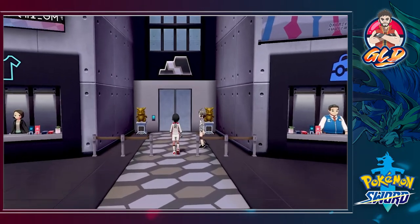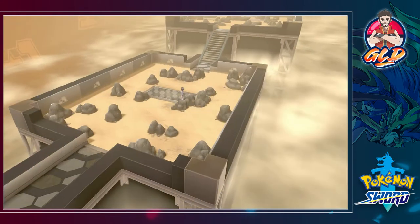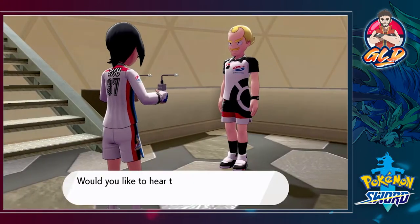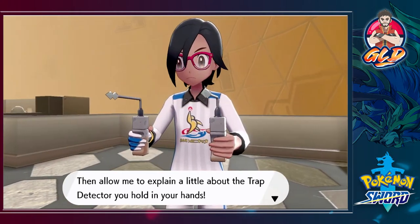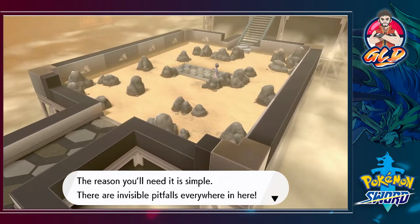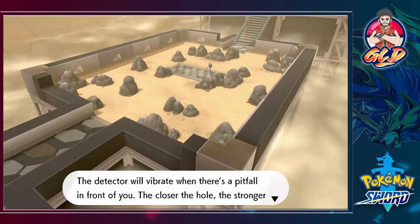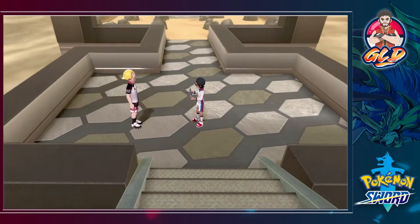I wanted to look the part for the rock type gym. The gym mission: 'There are invisible pitfalls everywhere in here. If you fall into one you'll have to start all over again from the last platform you reached. The detector will vibrate when the pitfall is in front of you - the closer the hole, the stronger the vibration.' Then on you go - good luck!